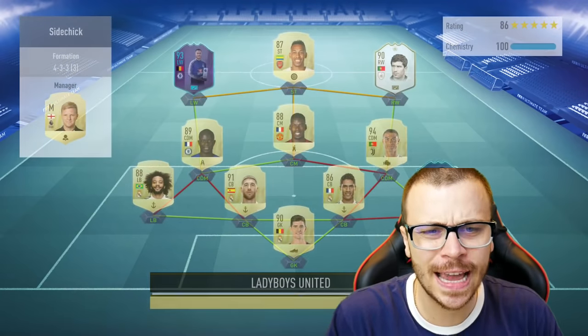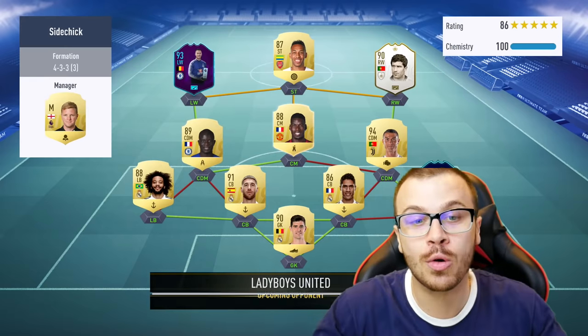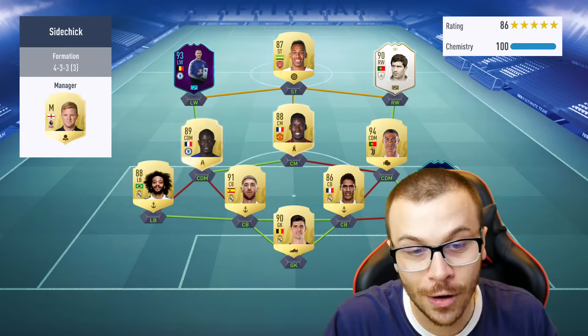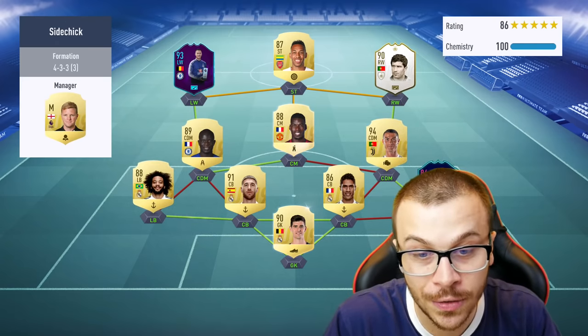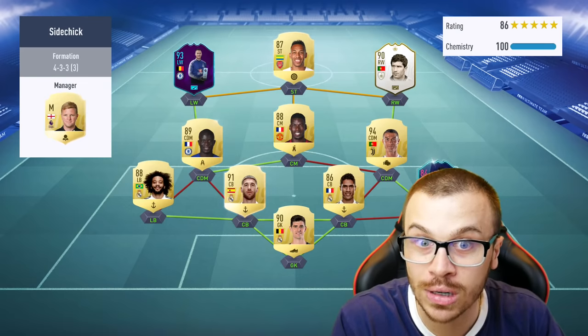The next opponent is gonna use Aubameyang, Paul Pogba, Cristiano Ronaldo, Hazard, and Figo — he's got an incredible squad with Ramos, Varane, and Thibaut Courtois at the back. He's got a better squad than ours, but it doesn't mean I'm gonna give up.